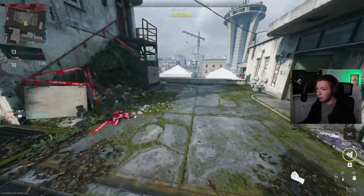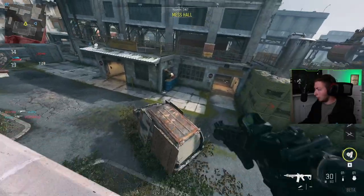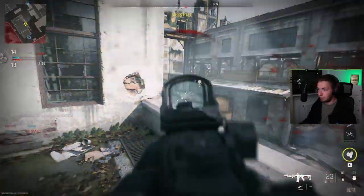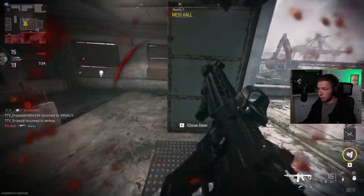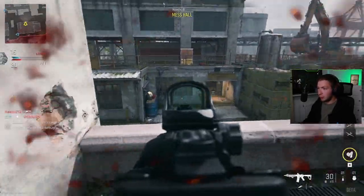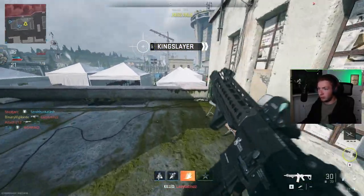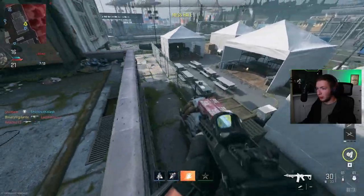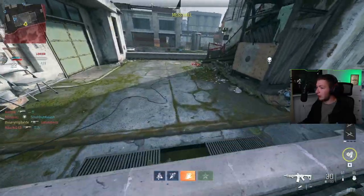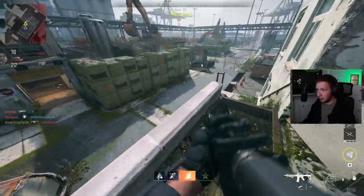We can't actually move but we can hang there and just be like, yo, what's up? I don't actually know what framerate I'm getting in game, but it is very different to the Vanguard experience. This feels a lot more solid — I don't want to say stiff, but stiff in a good way. That's my teammate, sorry fella.